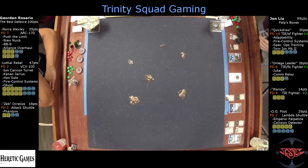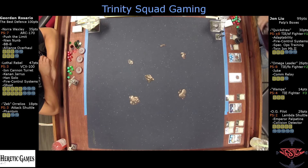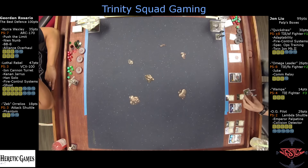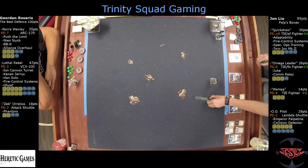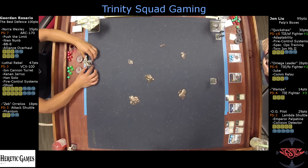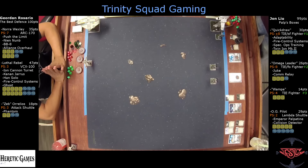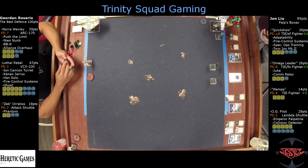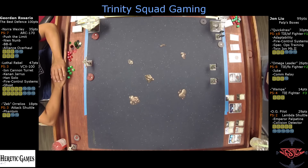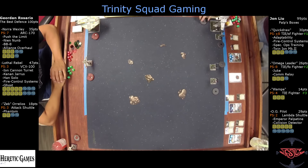On the right, back with Pilot Boxes at 99 points, with Backdraft at 30 points at PS8 in the TIE SF with Adaptability, Fire Control Systems, Spec Ops Training, and the 29R Mark II engine. Omega Leader at 26 points, PS8 in the TIE FO with Juke and Comm Relay. Wampa at 14 points, PS4 in the regular TIE Fighter. And OG Pilot at 29 points, PS2 in the Lambda Shuttle with Emperor Palpatine and Collision Detector.